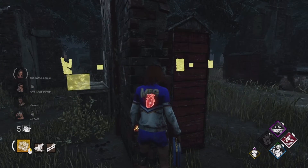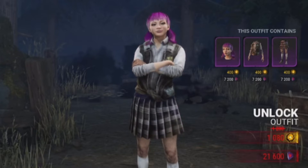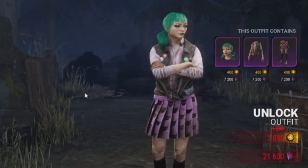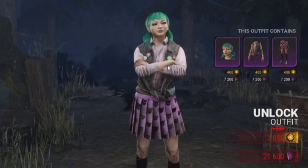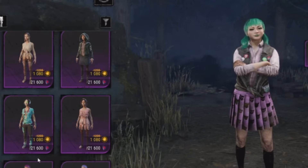So the first fang skin we're starting with is this one. This is one of the recolored fang skins - it's a recolor of these two as well, like the same hair, dress, and yeah. I think maybe it's the worst one of these three, but it's definitely not the worst fang skin. It's got like these pins and I like the shirt, but it's not really special. It's kind of in the middle.